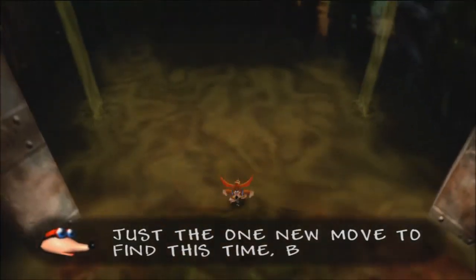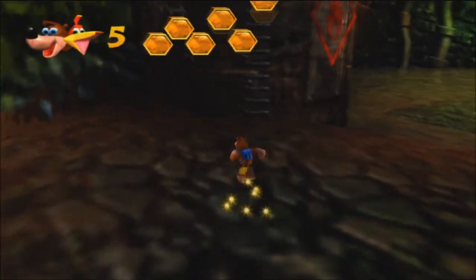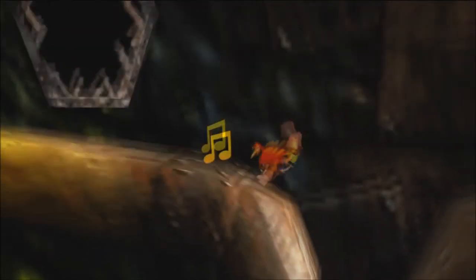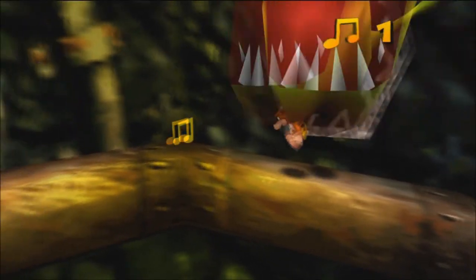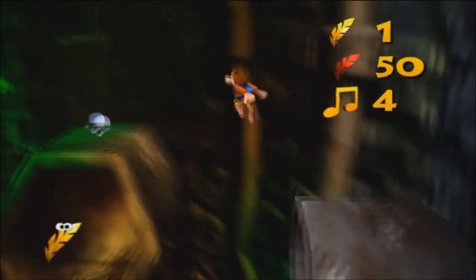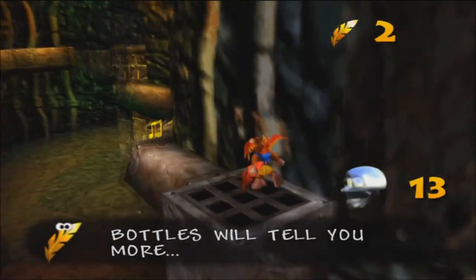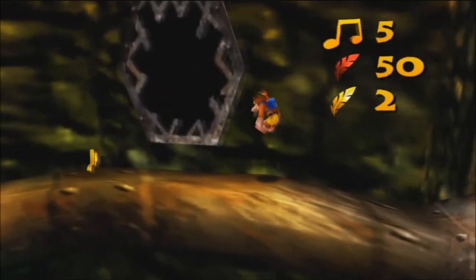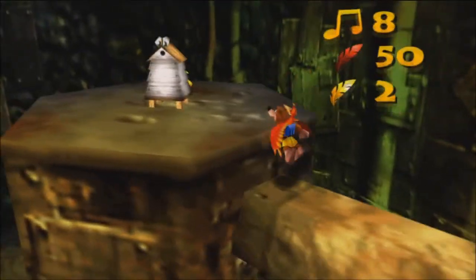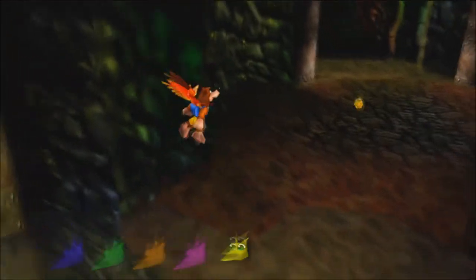We've got one new move to learn in this place, which is apparently well hidden — challenge accepted, Bottles. Now normally in this particular level, this starting area, if you're playing on the N64 version, I would actually recommend doing later on, like last as you're leaving the level. The reason for that is because in the original version, all the notes and everything reset, and you have to come back and get all the stuff again if you die. This is the first level in this game that will actually give you the possibility of dying. But since this is the Xbox version and it autosaves, I'm just going to collect the stuff now before we move on into the actual level itself.